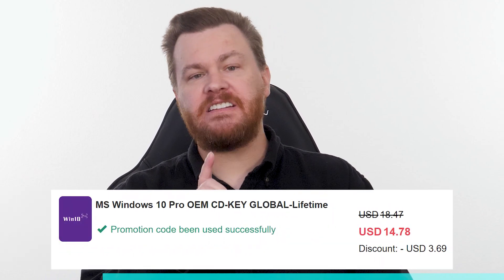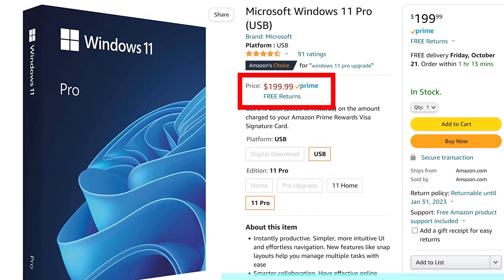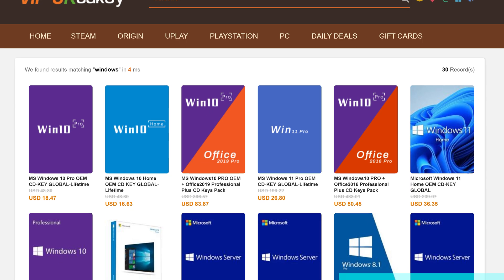Buy Windows 10 Professional for $15, activate instantly online with Microsoft, and keep it forever. Don't pay full price. Get the best deal from our sponsor, URCD Keys, using our link in the video description below. Full details on how this amazing deal works at the end of the video.